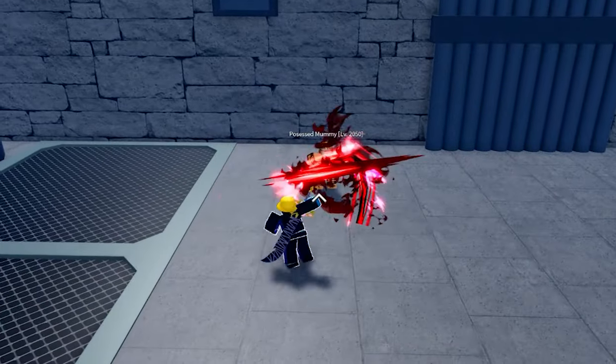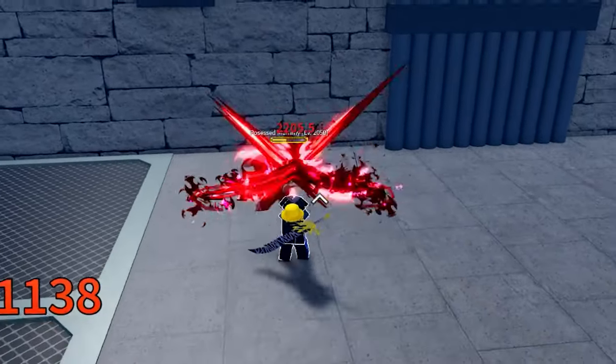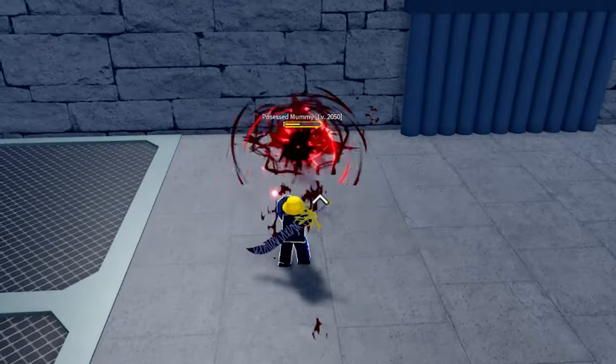Possessed mummies are the enemies you want to farm, using an auto clicker to spam a sword click move or a fighting style click move, like using the new Sanguine Art style.